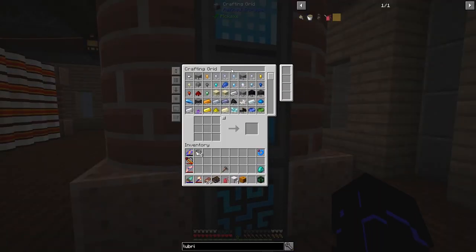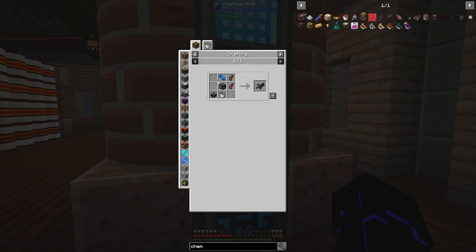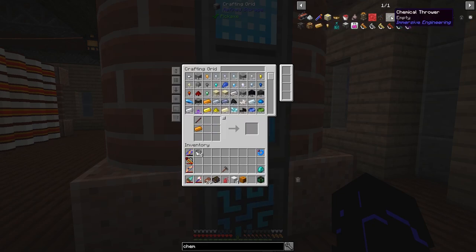Before it gets night time, I wanted to go ahead and make one more thing. We want to make this guy: the Chemical Thrower. What are we missing? Everything — all the stuff at the top. We need one of these, one of those, one of those. We need some wooden grips, which means we're apparently low on treated sticks. And now let's get some grips — and there we go, Chemical Thrower. Fantastic.